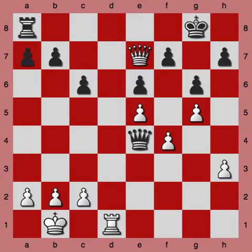It's white to move in this position, and the question is not what's the best move. According to my engine, the best move is queen takes pawn on b7, after which white will have a slight advantage. The question I want to ask is what is the way that white can force a draw here? So feel free to pause the video, look at the position, and see if you can figure out where white has a forced draw.